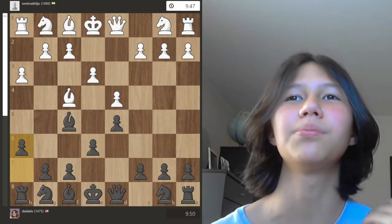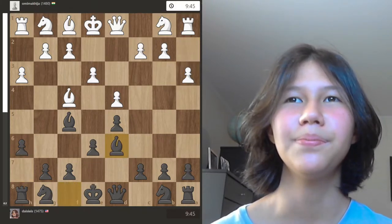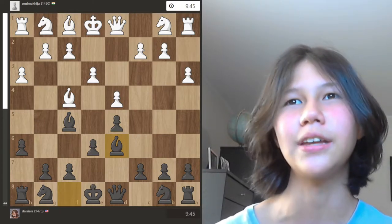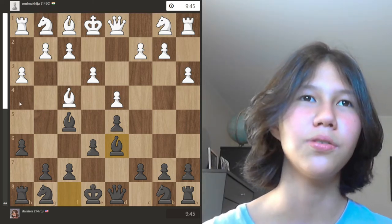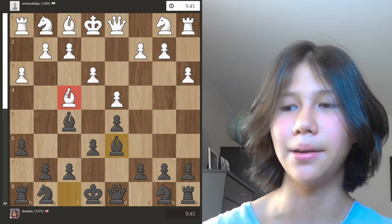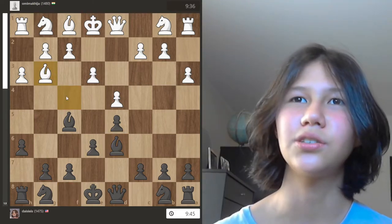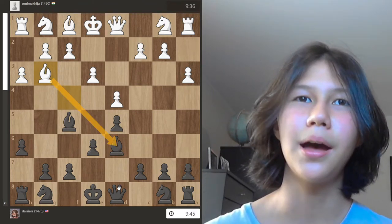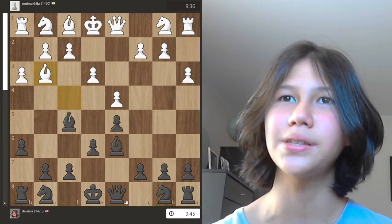Overall h6 isn't a very good move but it's not really bad, so it's fine. Then a3, and I played bishop to d6 — this is the start of my advantage because it follows the principle of trading off your opponent's most active piece. The bishop on f4 was white's most active piece and I'm trading it off with my bishop. The bishop moved back and I decided to trade it off. White's bishop should have traded for mine right away, because then there wouldn't be any weaknesses in the pawn structure — but that was a mistake.